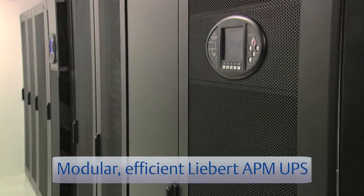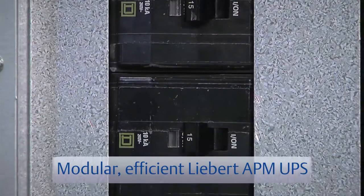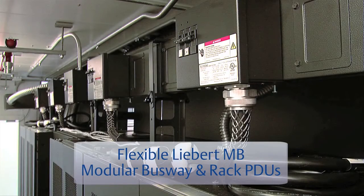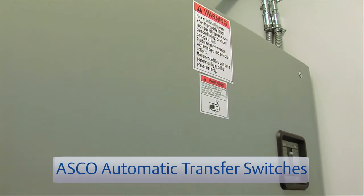Modular, scalable, high efficiency and high reliability UPS systems provide online uninterrupted power with key maintenance bypass for maximum safety and reliability. Flexible power distribution through a modular busway and configurable rack PDUs provides an economical way to deliver power to the racks. Automatic transfer switches provide higher availability by supporting the use of a backup generator.